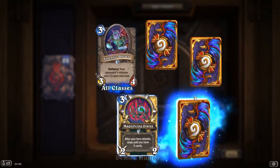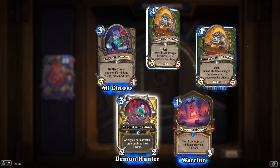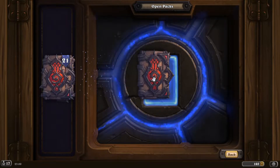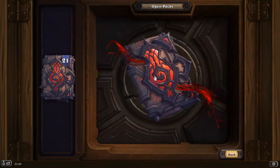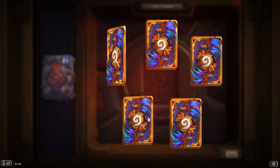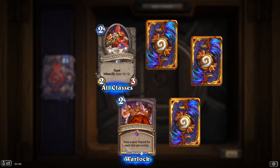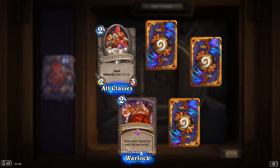I did get a lot of Legendaries, so I'm happy with that — plus the Nafia, which is given to everybody. 'Impending Catastrophe': draw a card, repeat for each imp you control.